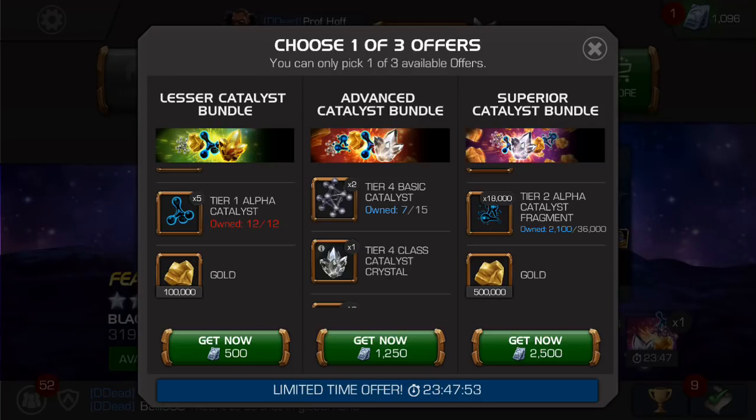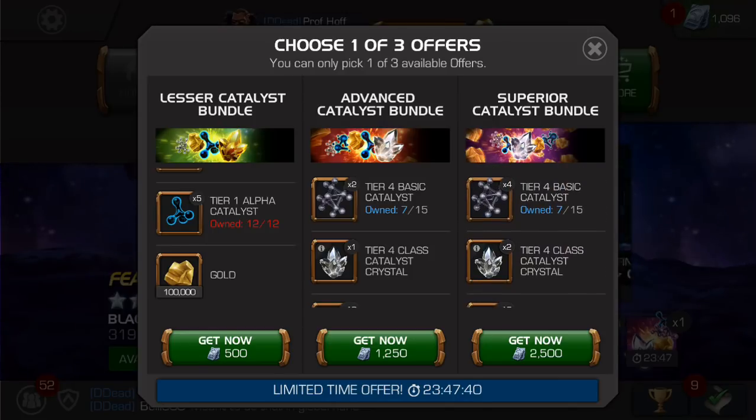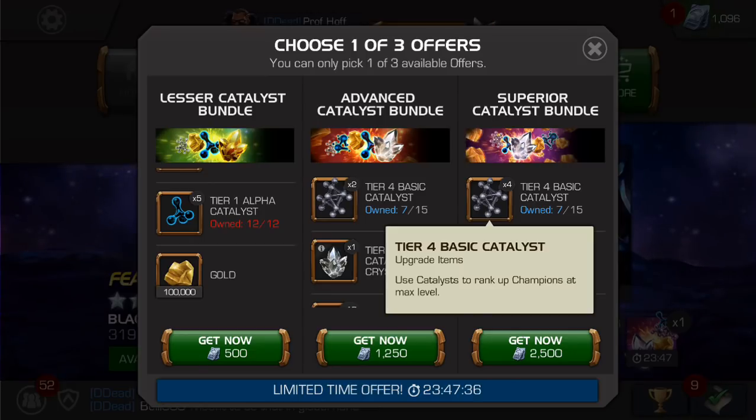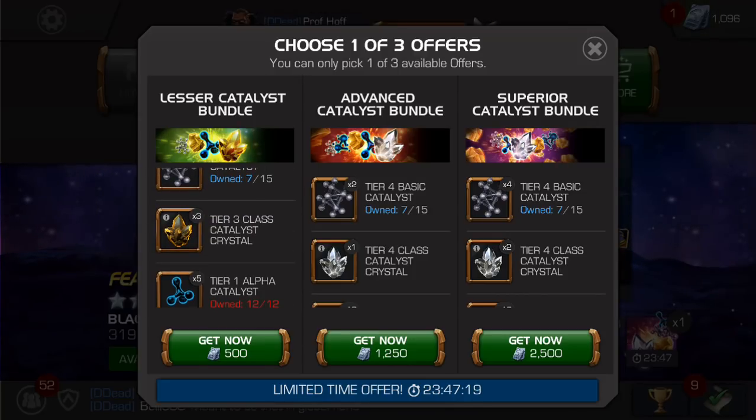I understand if you just opened a five-star god tier champion like a Hyperion, and you have no tier one alpha catalysts — basically you would buy this offer and have enough tier one alphas to immediately rank them up. But that would also be assuming you have far more tier four basics, because you only get four and that is not anywhere close to enough to go from rank one to rank three. Overall, if you have 500 units to spare you really won't regret getting the gold, the tier one alphas, or that one basic. From there it'll depend on how close you are to tier two alpha shards and whether you need one or two tier four class catalysts to rank up a four-star champion. Thanks for watching and good luck in the game.